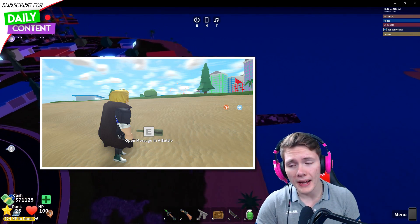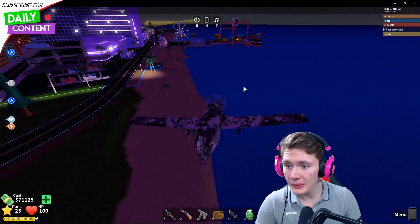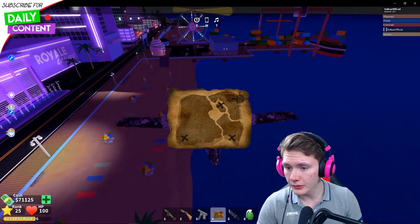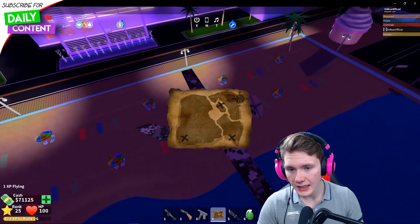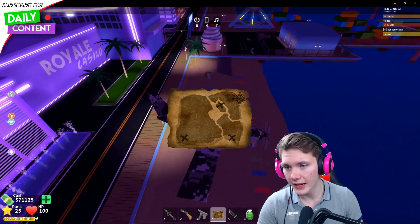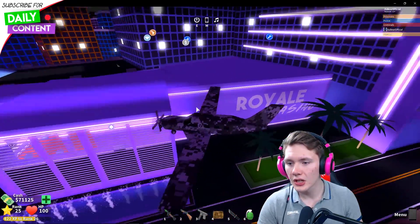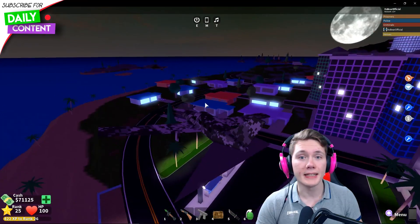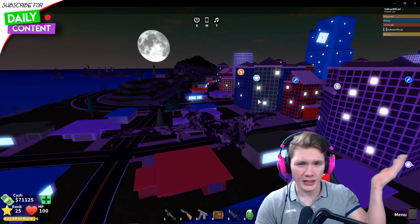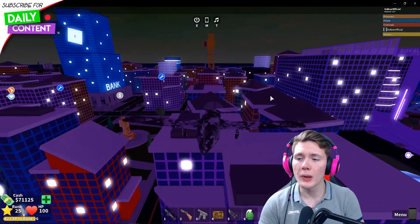Once you have the map it will show a couple of locations, and it actually does help you — it shows the locations within the map where we need to go. There are three locations and you can do them in any order, but one of these locations will have the key. The first location is going to be opposite of the waterfall between the bank and the weapons store. The bank is over here and the weapons store is over there, so somewhere around there there should be a waterfall, and opposite of that there should be a little island.